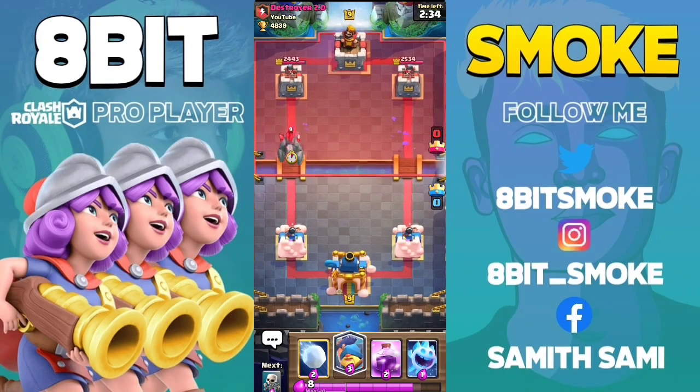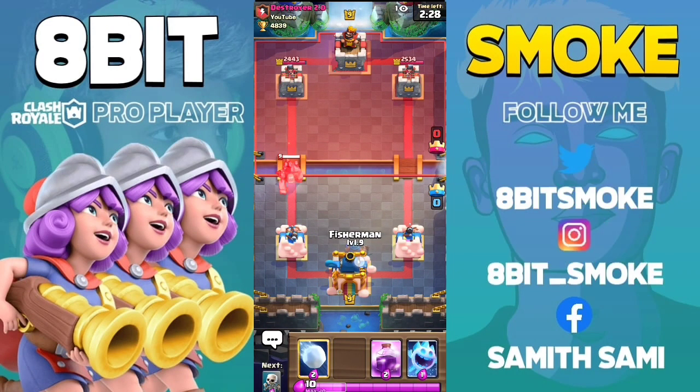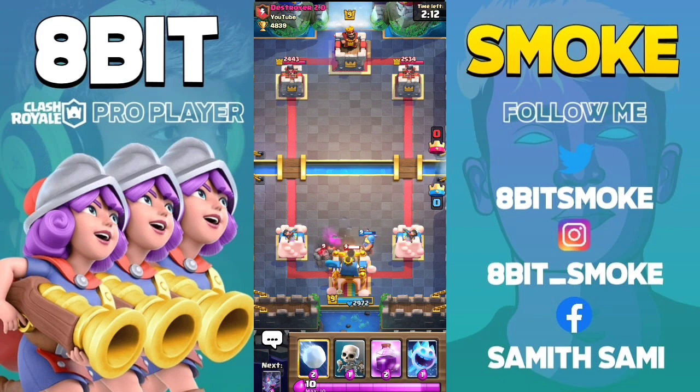The last card is Golem. You have to place the Fisherman on the King Tower at the right time — if you do, you will not take damage. Sometimes you can connect with the Golem on the King Tower, but if you place the Fisherman at the right time, you will also avoid taking damage.